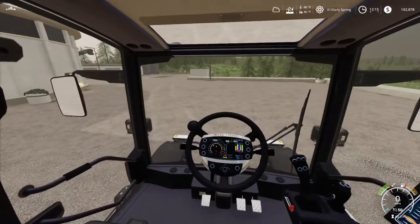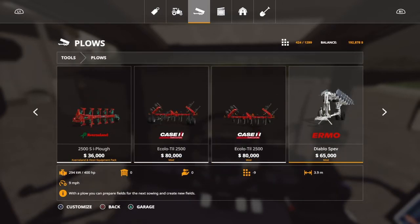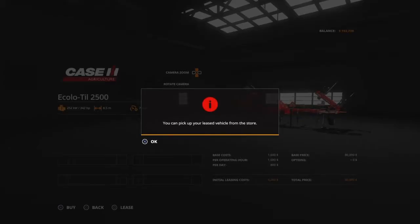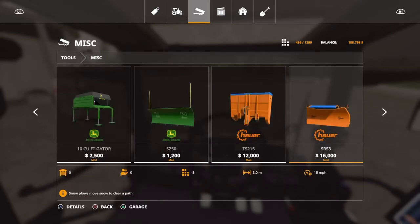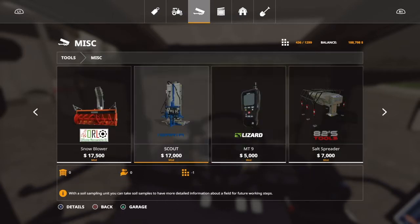Lastly we need a plow. I know most people are going to say go with the John Deere, but I'm a Case guy at heart, so we're going to lease this one to make our fields. And I almost forgot — I've got precision farming on too, so I need to get the soil sampler as well. There's also a pH meter thing I can grab. We'll buy that because we're going to need it and it's not too expensive.